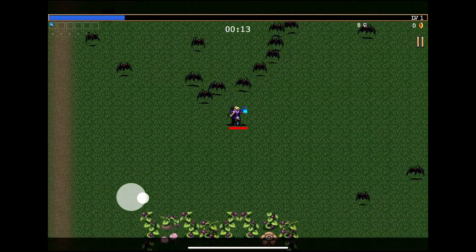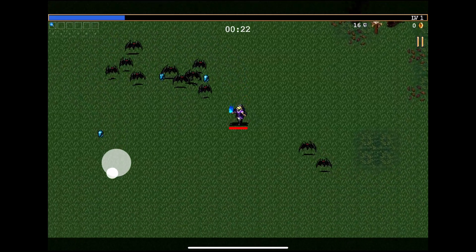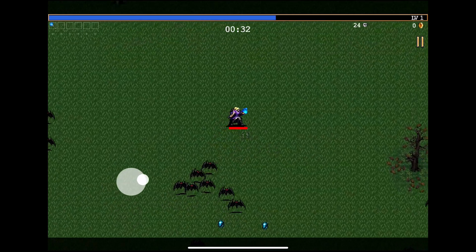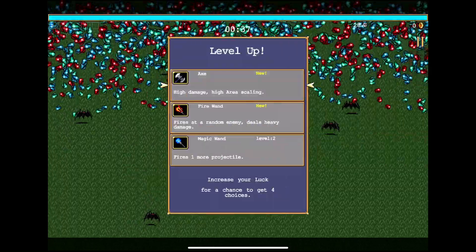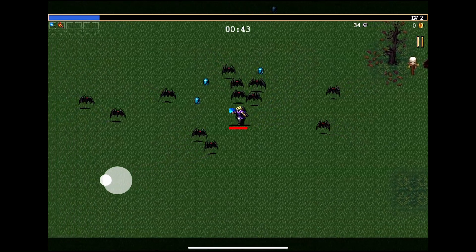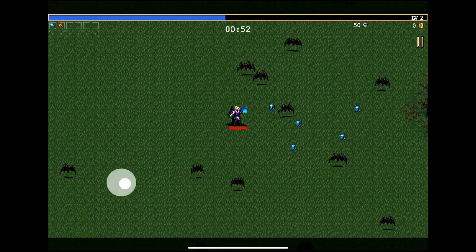Bad bats are going to fall around as we run around. I'm not getting too many of these XP drops at the moment. Circular motion. Let's steal Fire Wand as well. And there we go. I think that was a good choice. I do want to upgrade the Wand at some point. The Fire Wand already deals quite a bit more damage.